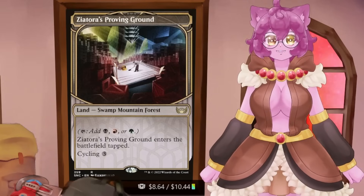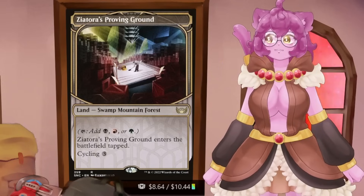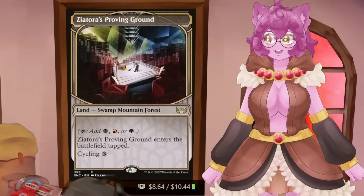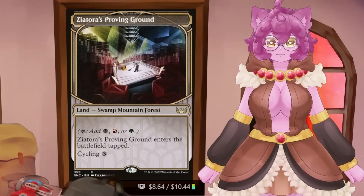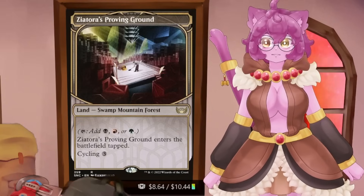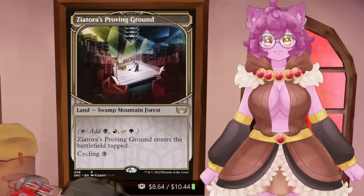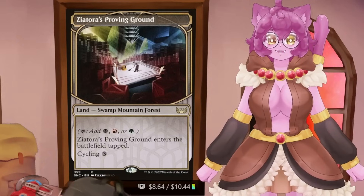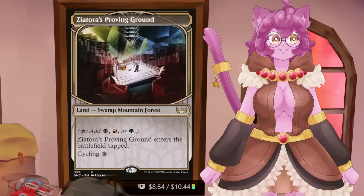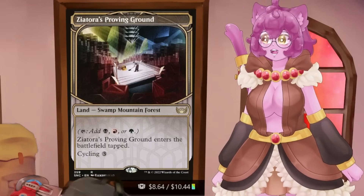Cards like Nature's Lore allow you to choose when you're getting these tapped lands onto the battlefield, as opposed to having to draw them and play them as your land per turn, putting you behind against other players. These lands also have cycling, which makes them automatically worthwhile in my book — any land with cycling, when you are mana-flooded, can be replaced by other live cards in your deck by just cracking them away.